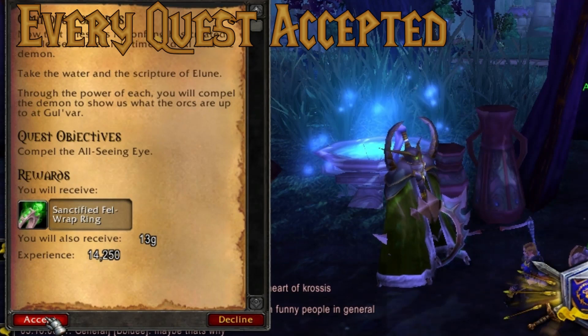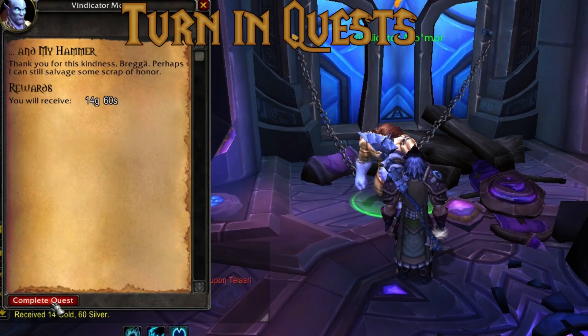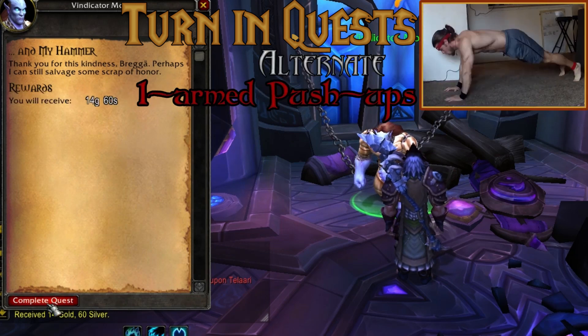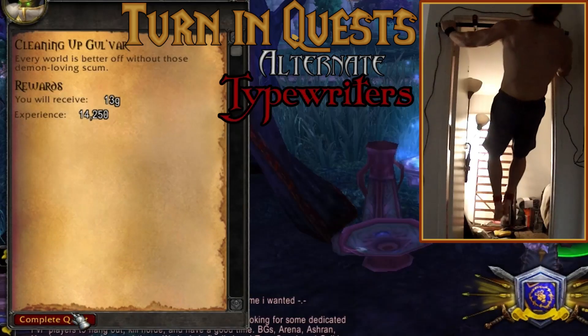For every quest we accept, we will jump squat for glory! When we turn in a quest, or series of quests, we will alternate between one-armed push-ups, reverse planche leg raises, and typewriters.